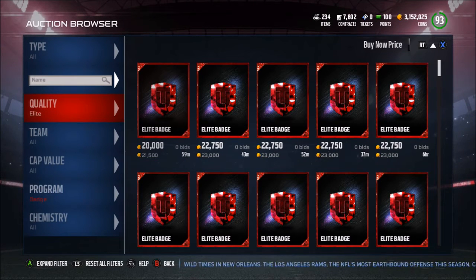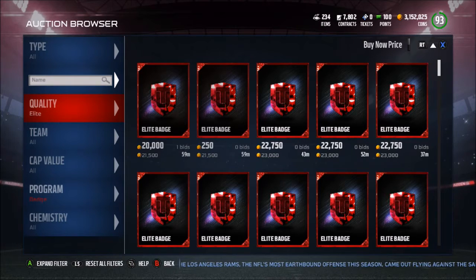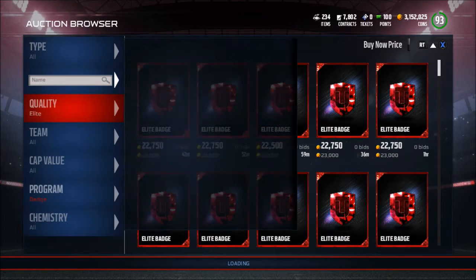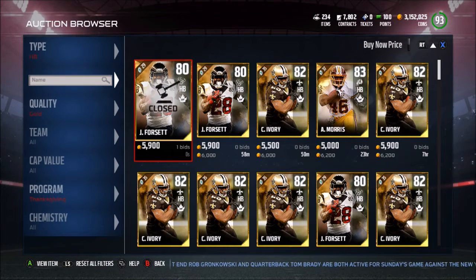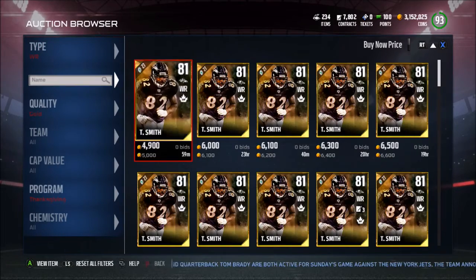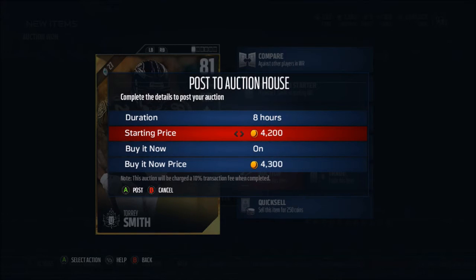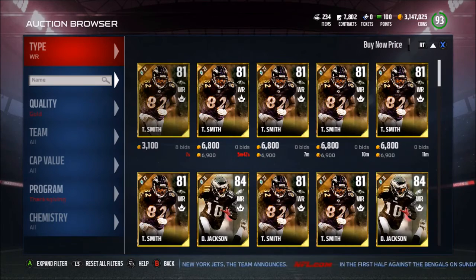Not only can you snipe collectibles and players, but a great thing to snipe is badges if you don't have the best coin base. Sort by elites and then sort by buy now price, because this brings up the cheapest ones. A lot of the time you can get gold badges for 3,500 to 4k coins, put them back up for 5k, and make a net profit of about 1,500 coins. When there are cards that require 10 badges in a set — like the gold Thanksgiving badges — you keep refreshing. Toy Smith at 5k, bang, snipe it, throw it back up for 6k and make 400-500 coins. You can probably get 15-20 of these in an hour and make 10k-20k or more.